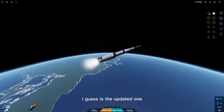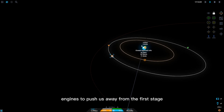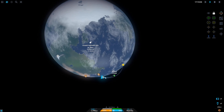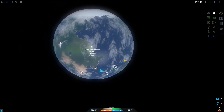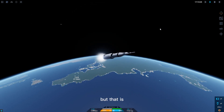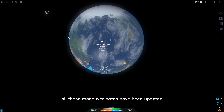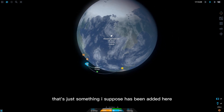I didn't know we had that — I guess it's the updated version, but I don't remember it having engines to push us away from the first stage. That's quite cool. And I believe that's the thing showing the trajectory of the stage we just dropped, which is actually kind of cool — dare I say useful. It's pretty niche, but it's very good — all these maneuver nodes have been updated.